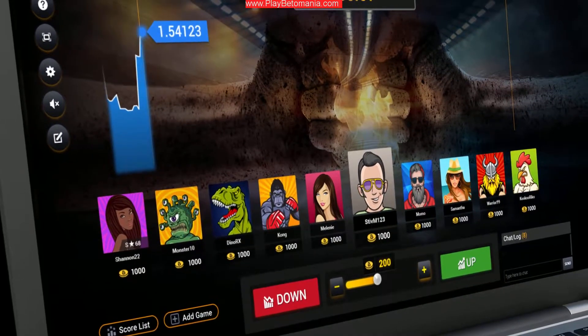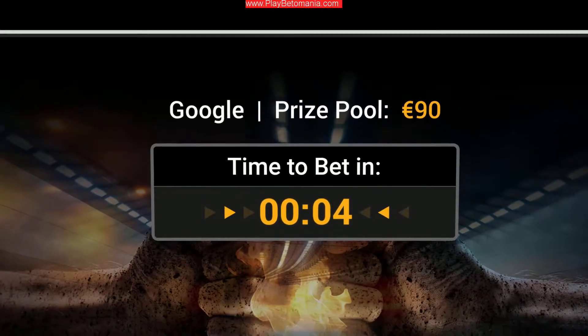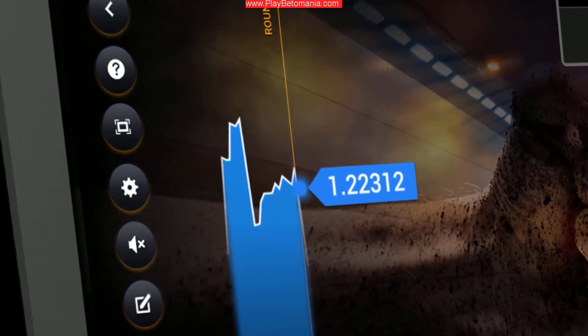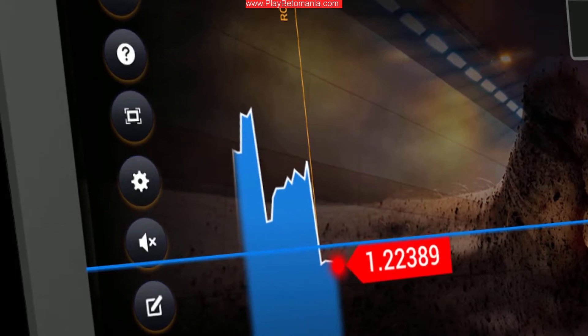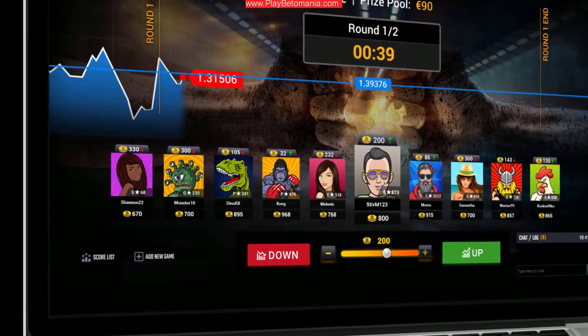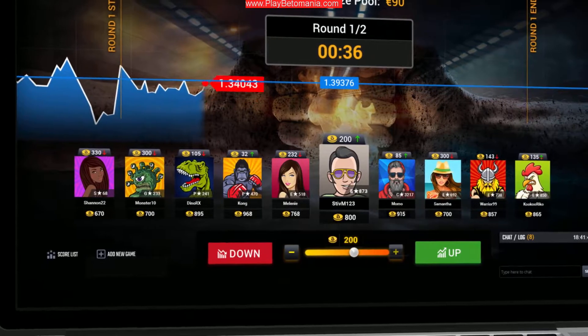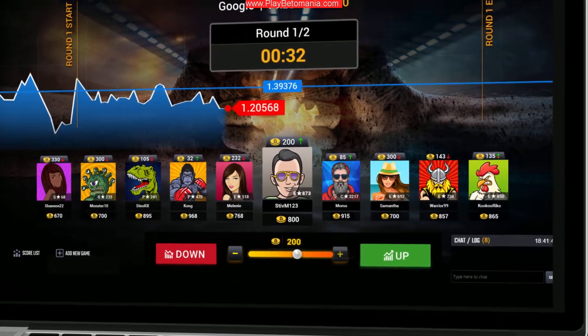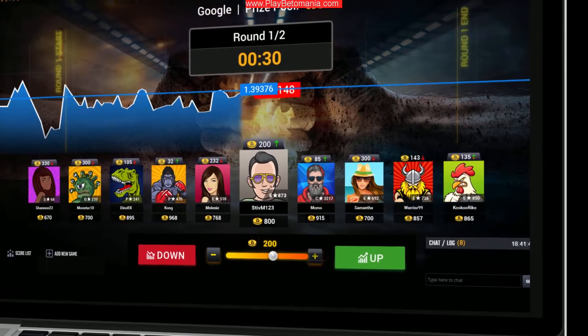The game starts when the table is full. The timer shows how much time you have to make your prediction. Once the round begins, you'll see the starting rate of the asset. The live indicator shows the asset's market movement in real time. The length of the round is indicated by the vertical line showing the beginning and the end.